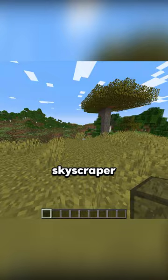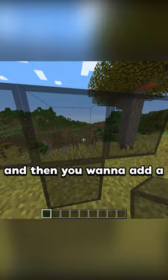Alright, so today we're building a skyscraper. You want to add two blocks like this — one to the left, one to the right. And then you want to add a tiny bit more detail. And your skyscraper should be looking like this.